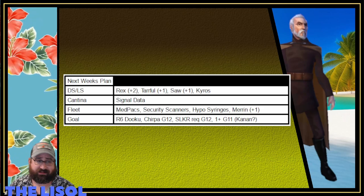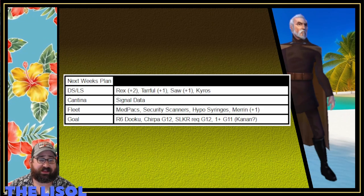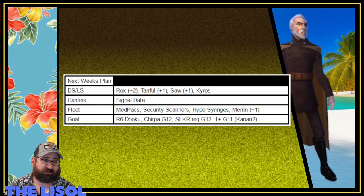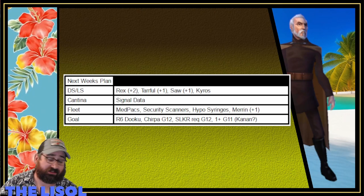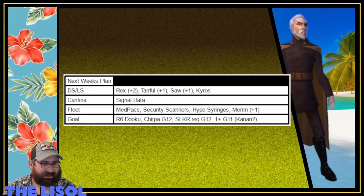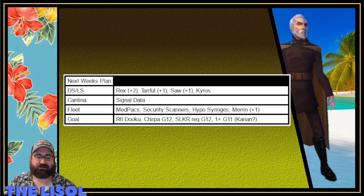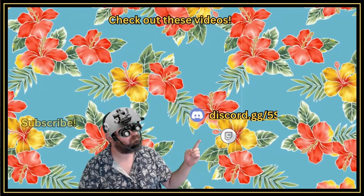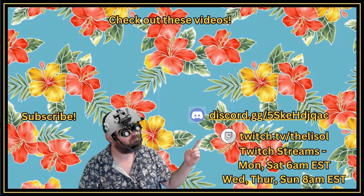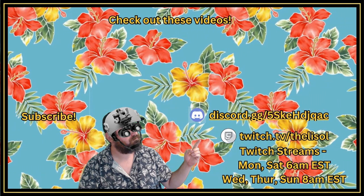Chief Trooper to G12 — that's my last Leia requirement that is not a marquee. Then another SLKR requirement up to G12, and then one more G11. Hopefully Kanan is what I work on because I want to put the zeta on Kanan to make the Phoenix fights in Conquest a little easier. Thanks for watching — I appreciate it greatly. Be sure to like, subscribe, and comment below, and you can join me on Twitch or Discord — links are in the description.